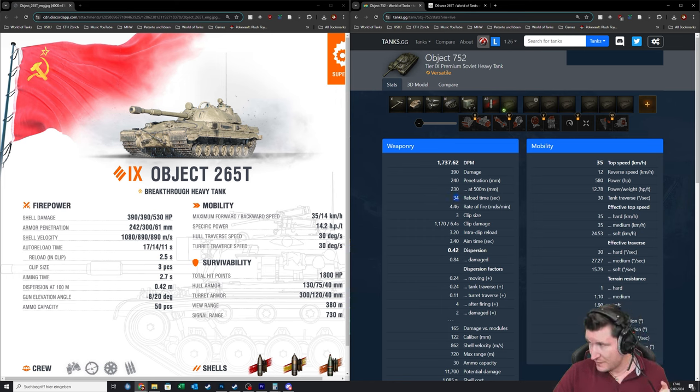However, here comes the big point. With a reverse auto-reloader, you don't really want to load the tank fully — you just want to constantly shoot. Because this is where your gimmick is. You drive into a position, shoot your 3 or 2 loaded rounds, and then start pumping that DPM. The 265T has a 2.5-second interclip, meaning it doesn't need 6.4 seconds to deal 1,170 damage.